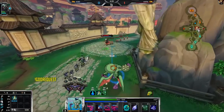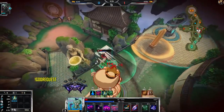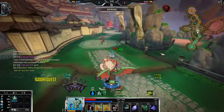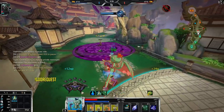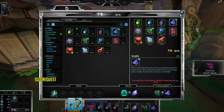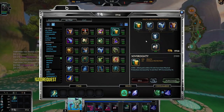If he leaps on me, I think I Shell and ult. I think I can kill him here — nice, very nice! Very scary, but like I said if he leaps and tries to kill me, I got him. I knew it! Very scary nonetheless.